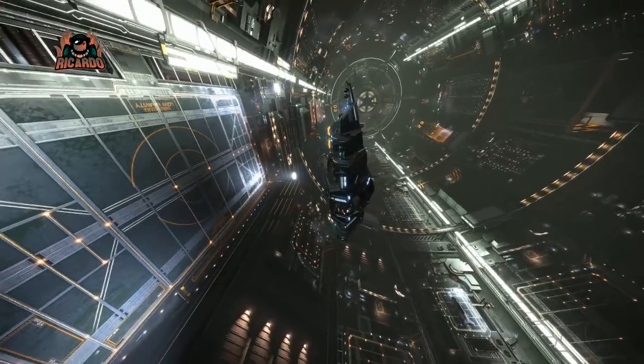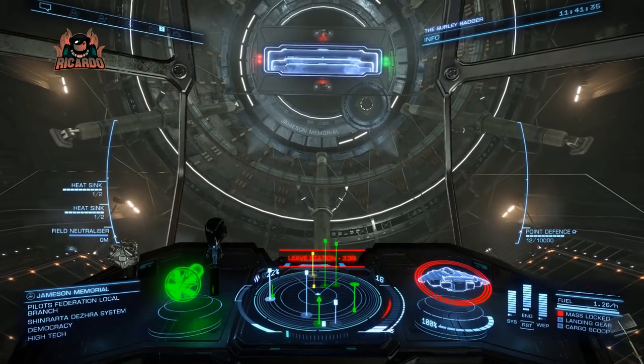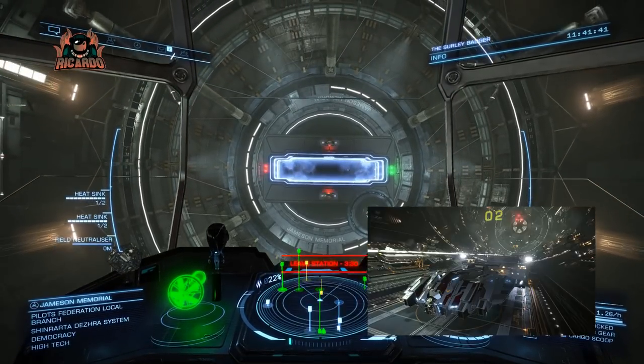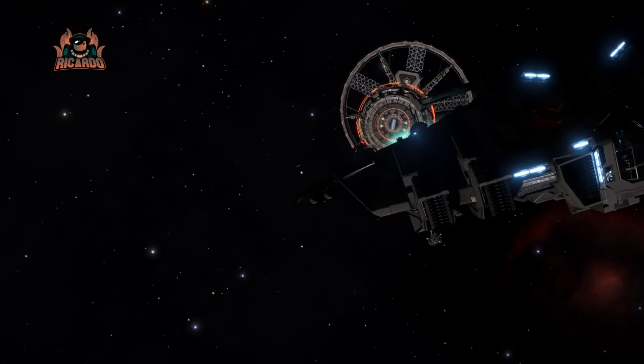There you have it — there's my first attempt at outfitting the Type 10. I'm eager to get some engineering done and see how things go. Lorry Jameson is in system, so that's a natural first stop to get things like the sensors sorted out, kill warrant scanners and the like. I've got some materials, so time to go over there and pay a visit.